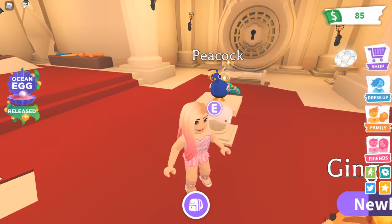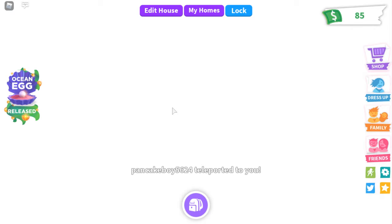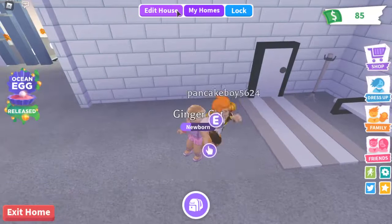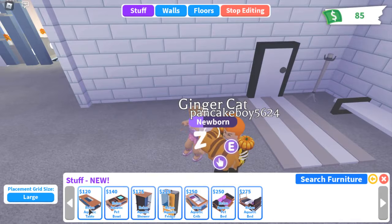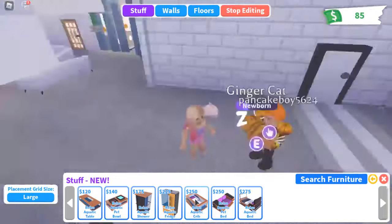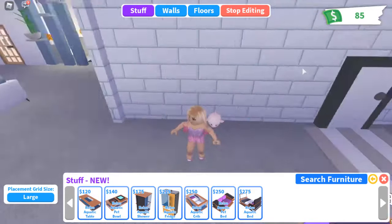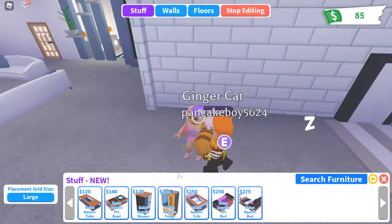We also have some new furniture and a container house. So let's go see if we can buy one of those items. We're here at my house, so we'll try to get them over here. It's the retro aquatic items - they are $120 up to $275 each. I can't actually buy any of the items to show you guys because I only have $85 since I bought lots of the ocean eggs. Maybe later on Alex can buy them and show you guys.